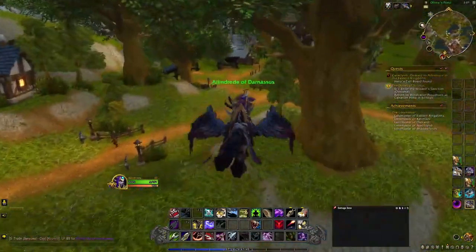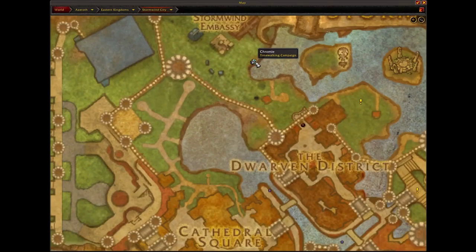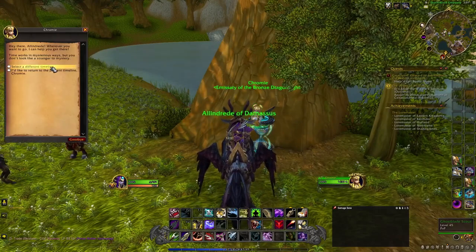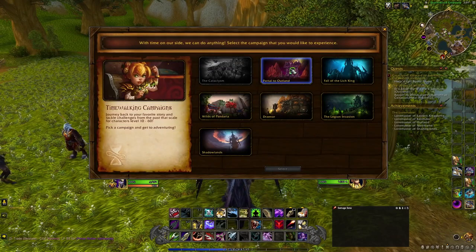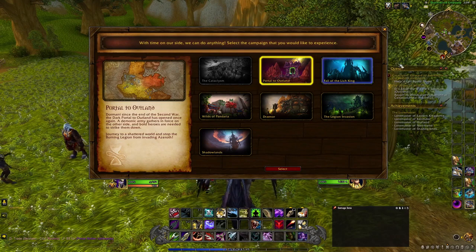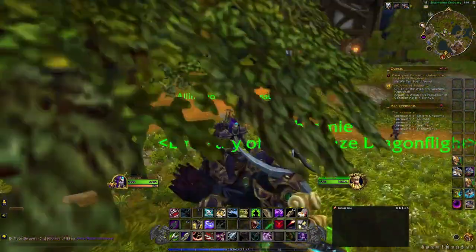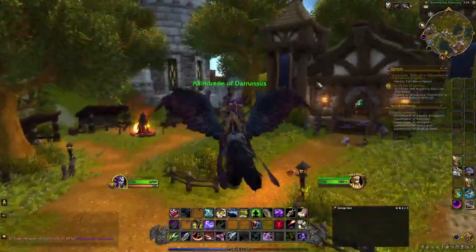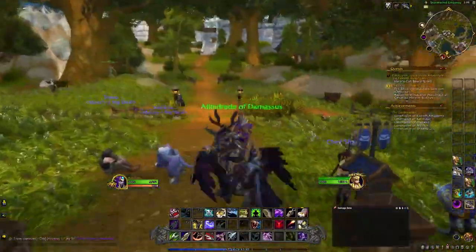Over here is also where Chromie is for Chromie Time. She's located right here with a little hourglass symbol. This is where you can select different timelines depending on where you want to quest or the type of dungeons you want to do — Cataclysm, Outland, Wrath of the Lich King, Pandaria, and basically all the different expansions. And just over here is also the Alliance Embassy, where allied races come in when they start — a good spot to know.